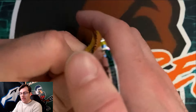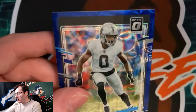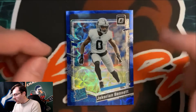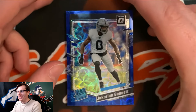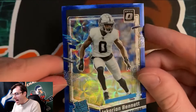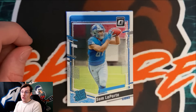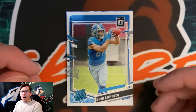Wrapping up the pink parallel box — highlights were the Jim Kelly silver and the silver Hendon Hooker, plus the Puka Nakua insert. Moving into the blue scope box: immediately a beautiful blue scope rated rookie appears — Jackarian Bennett again for the Las Vegas Raiders. The circular hypnotic pattern on this parallel looks fantastic in the light. Behind Bennett, our second rated rookie of box two: Sam LaPorta, number 87 for the Detroit Lions.